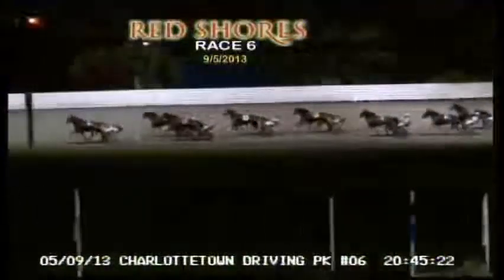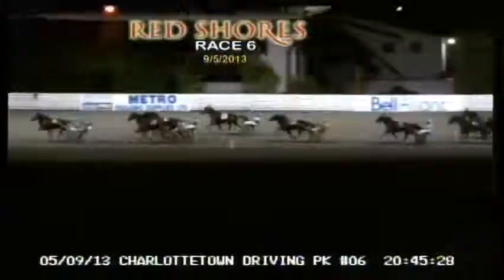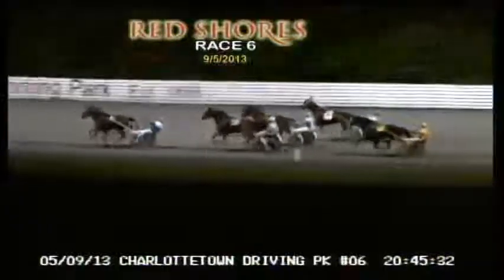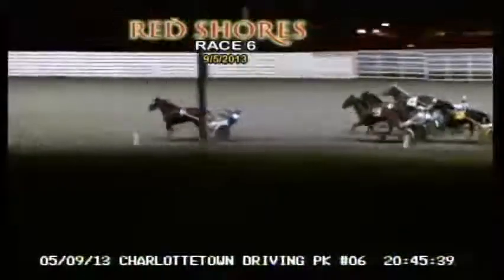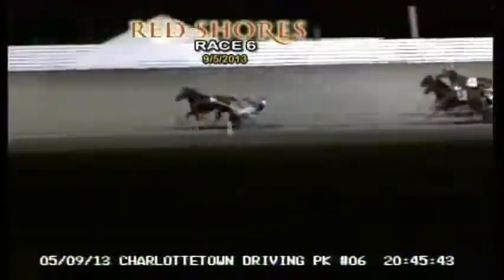They pick it up now. Three quarters the next station. On the front end, Gwinning Gwen is open by two. Irwin's Example reclaiming second. Aurobis Balboa between them third. Three high fourth is Modern Mojo. Lion's Horse up the inside fifth. Three quarters in 1:31 and three.